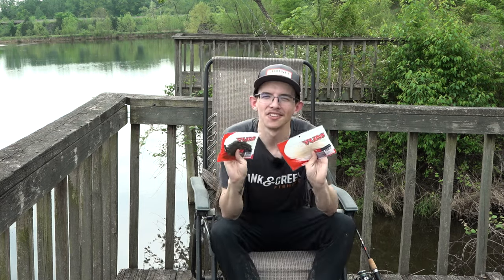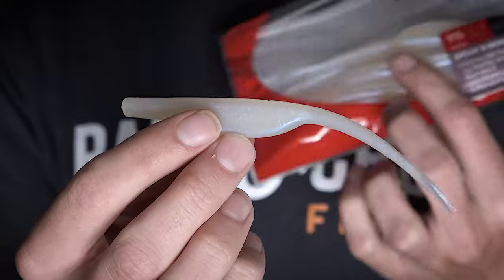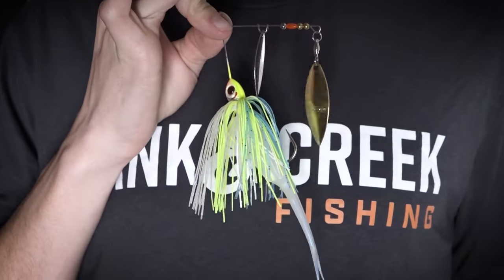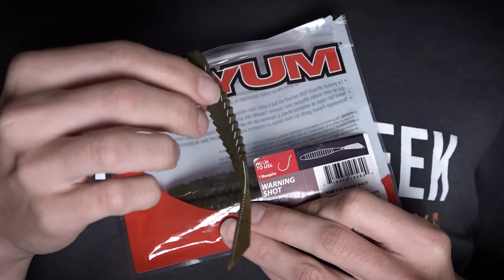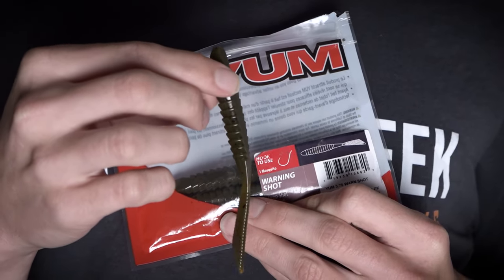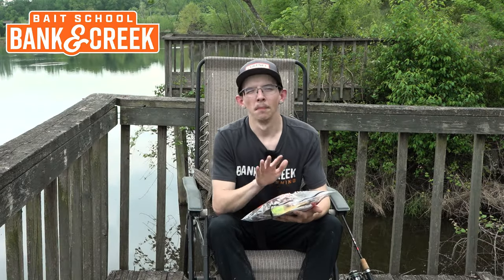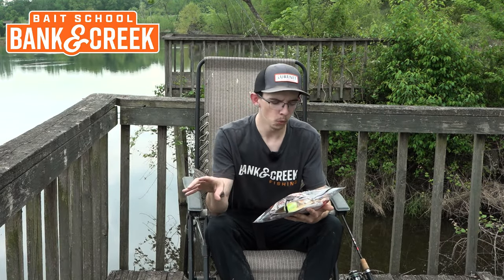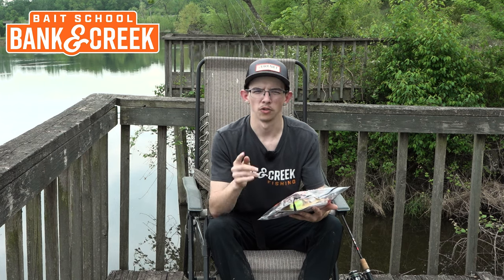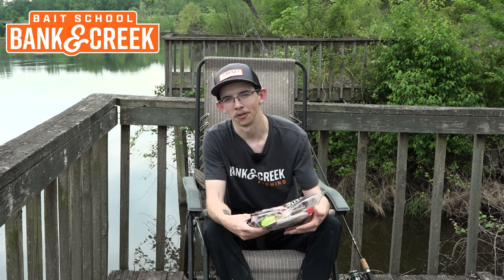We have two packages of YUM soft plastics. The first is a YUM five-inch Breaking Shad in pearl white — it goes perfect on the back of your spinnerbait. The last soft plastic is a YUM 3.75-inch Warning Shot, which goes perfect on the War Eagle jig head. This has got to be our most loaded kit yet — absolutely stuffed. If you want a wide variety of lures to try out at your local creek or pond, subscribe or pick one up on lousnet.com.